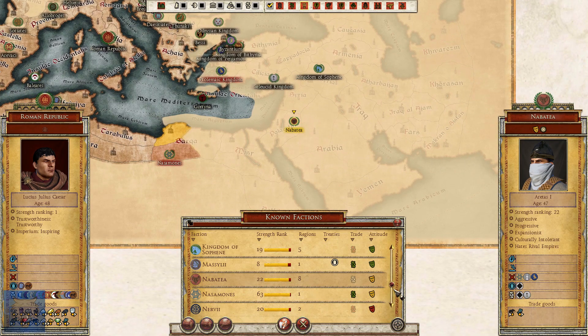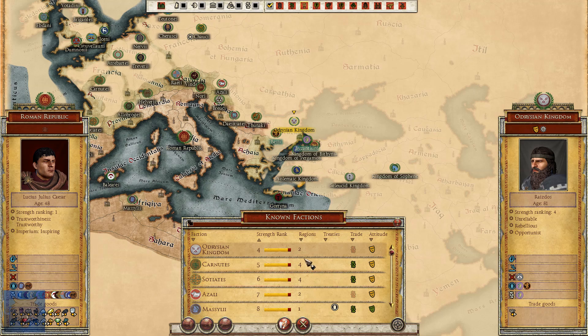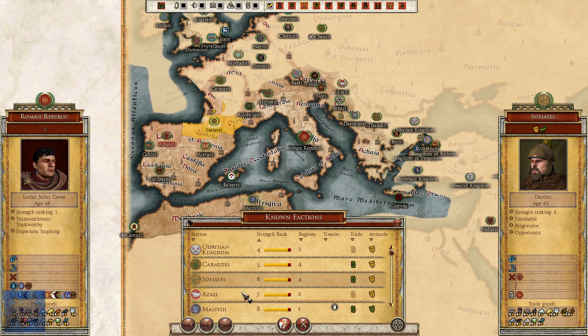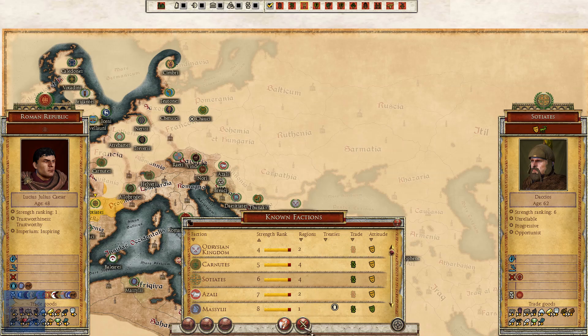The Seleucids are seven regions strong as well. Nabatia here has eight regions. Going to sort by strength - the Adrysia Kingdom is fourth with two regions, the Carnutes are currently fifth, and I'm currently ranking first. There are still three more rankings I can't see. Maybe Bactria and Parthia are quite strong. We're still making a significant amount of money from trade. We're currently in winter so we are losing a little money here and there.